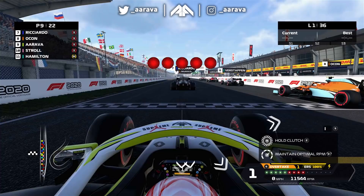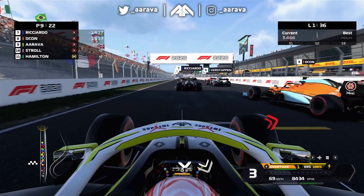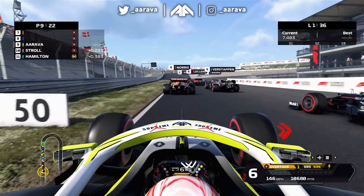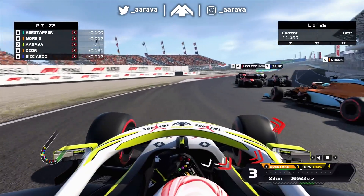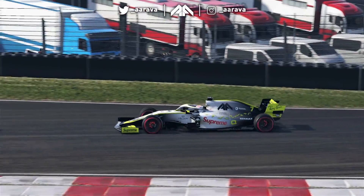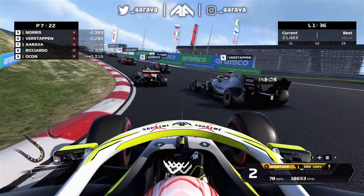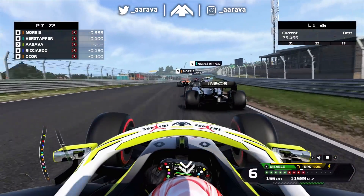Here we go then - round three of season five at the Dutch Grand Prix. We're underway at Zandvoort, and it's a bit of a pedestrian start for us. We go around the outside of the Red Bull and McLaren of Ocon and Ricciardo, who get boxed in behind Norris and Verstappen. So we've made a pretty decent start actually, from a slow getaway. Meanwhile, Giovinazzi has overtaken Gasly - the Ferrari is in the lead.